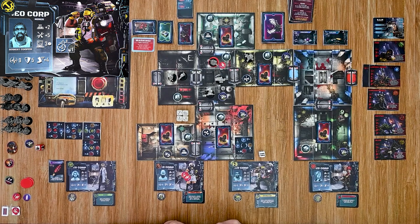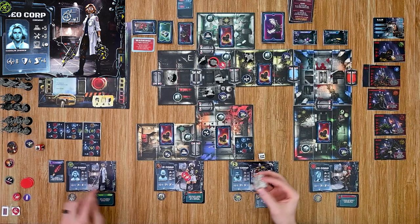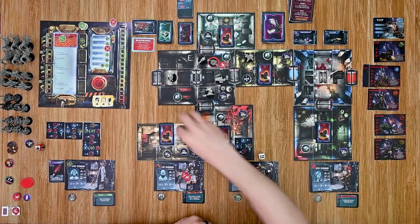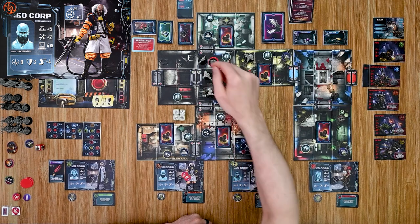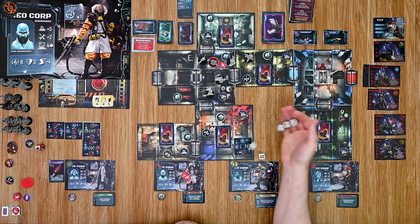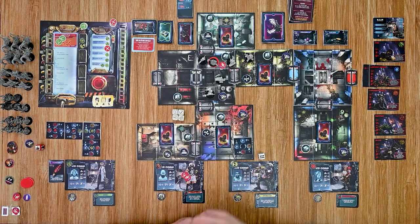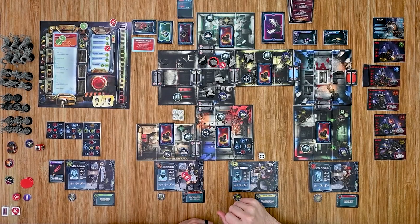The chemist moves up two spaces and tries the terminal, rolling four dice — but she doesn't get any matching symbols. A bad roll, so she marks that she attempted it. The bioengineer moves up and tries the terminal — he successfully gets the four-dot symbol, leaving just one symbol left to solve. It'll be down to the mechanic to finish that one. Then we move into the alien turn.